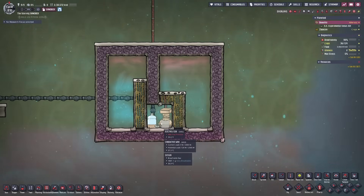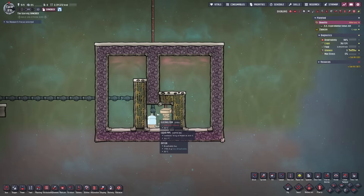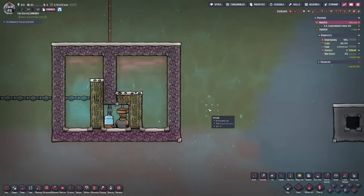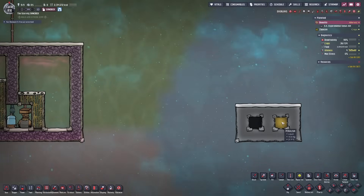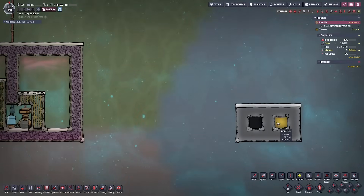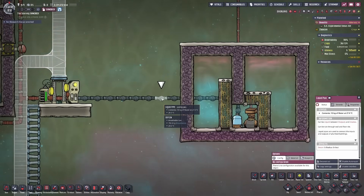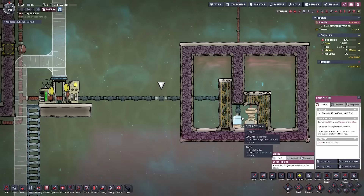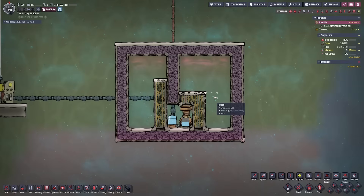Because the electrolyzer is two tiles high, we're going to have to use two different types of liquids stacked on top of each other to get the same effect. If we just used one type, the bottom layer would cause the electrolyzer to become flooded and stop working altogether. The liquids we're going to use are crude oil and petroleum — 10 kilograms of each. 10 kilograms is very specific because it's exactly how much liquid you get from one liquid pipe that you'll route in here to surround the electrolyzer.